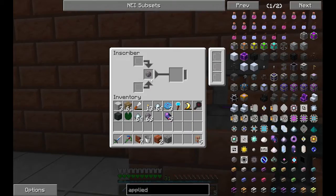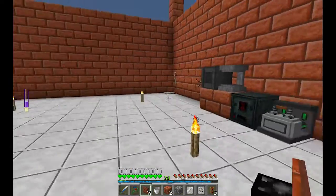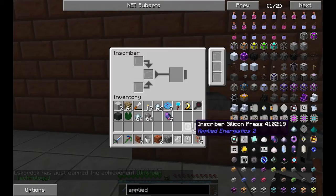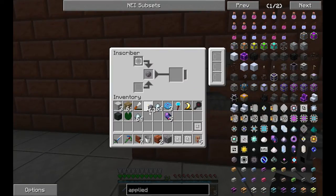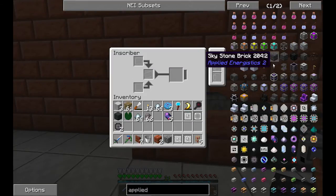I'm gonna put another inscriber in there as well and arrange this a little better. We can put some covers to make it look nicer. In here we can use it to get, for example, the printed silicon. If I put the silicon in there, we need the inscriber calculation press. The inscriber silicon press with a little bit of silicon gives printed silicon — it takes a little bit. So a little bit after we got the printed silicon. We need to do that a bunch of times, of course. One by one — I cannot put more than one stack.